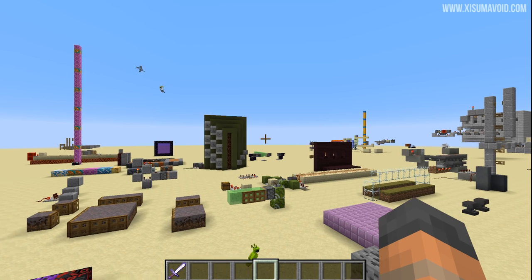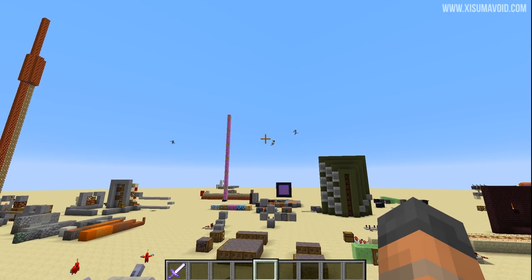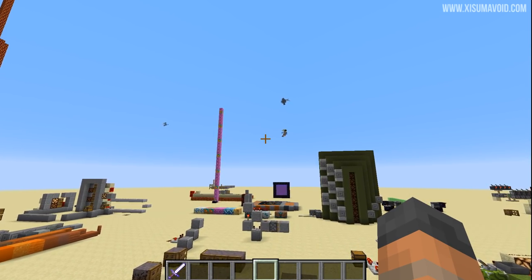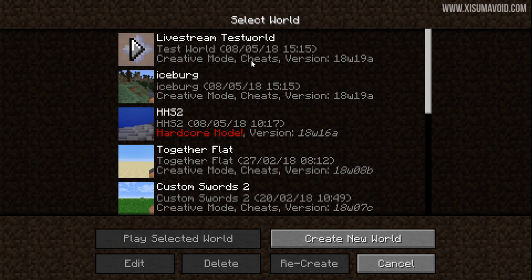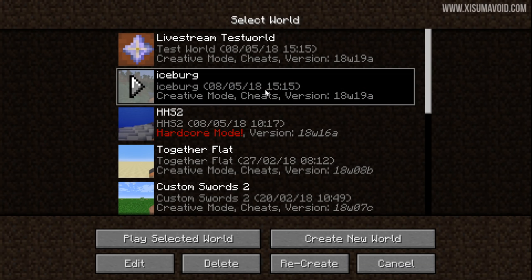There's all sorts of funkiness going on in this world — parrots fighting vexes. Anyway, the point I'm trying to make is that one random test world from 1.12 seemed to be loadable in this snapshot, and the one from snapshot 16a as well. So clearly something is going on, but I can't really give you many more specifics than that.